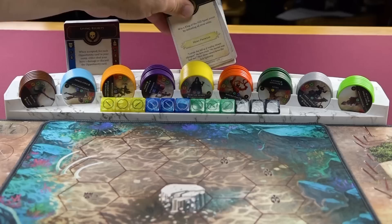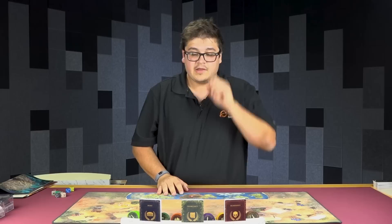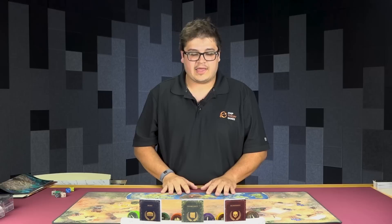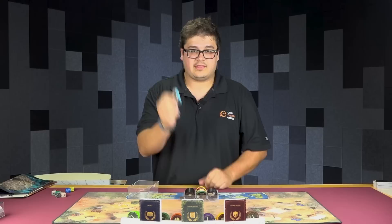We have our bloodshed deck. We have our opportunity deck, which is going to go right in the middle here. And then lastly, we're going to have our blue sport deck off to the side. At this point during your first setup, this is actually a really good time to pick which hero you want to play, because it's going to kind of inform your setup.